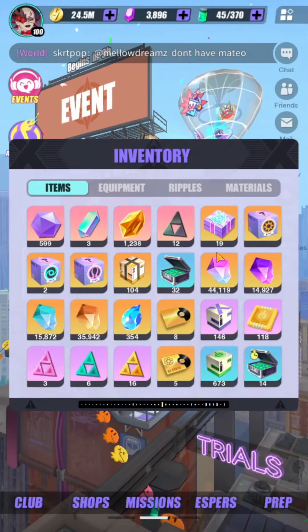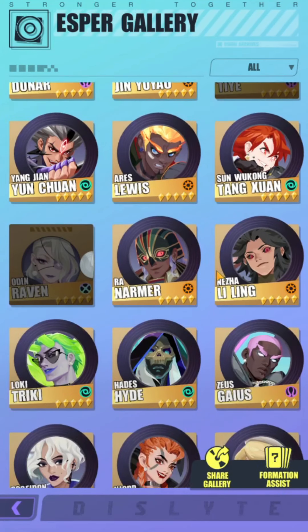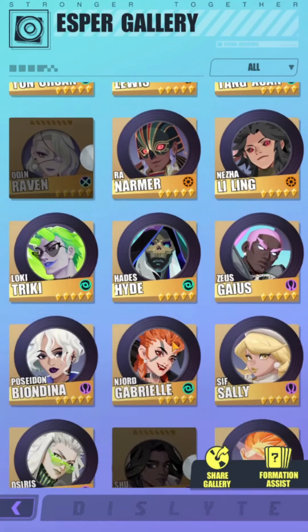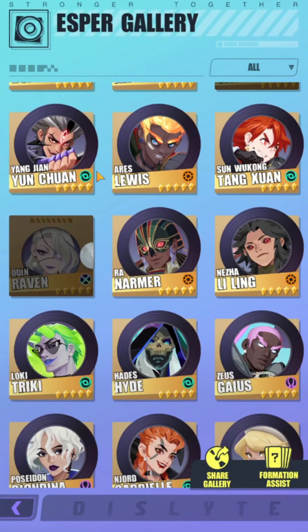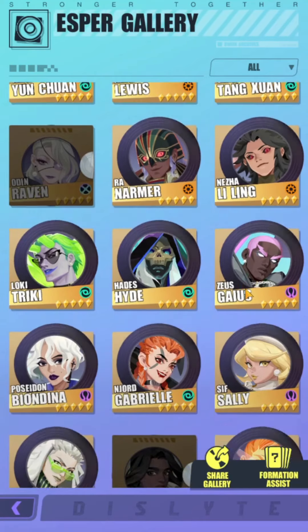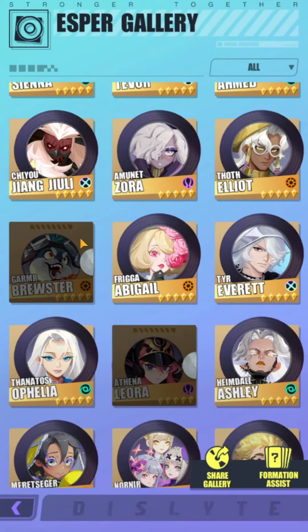You want to wait for units that are very significant at specific resonances. Yunchuan R2 is a make-or-break for his kit — at R0 or R1 he's completely useless, only mid even for Fafnir. Brewster R2 is also make-or-break — R0 Brewster is barely used, but R2 is where he becomes super powerful because he can apply defense down before getting his turn.